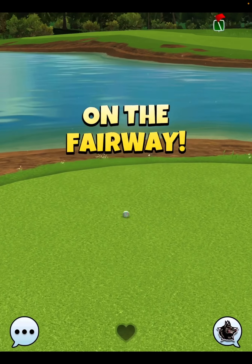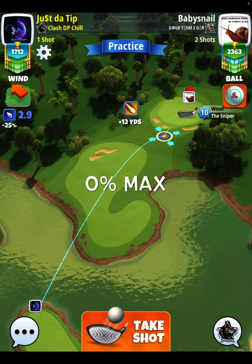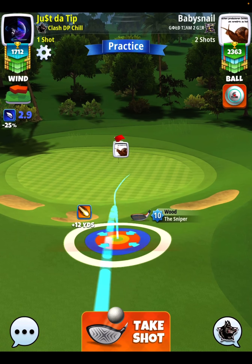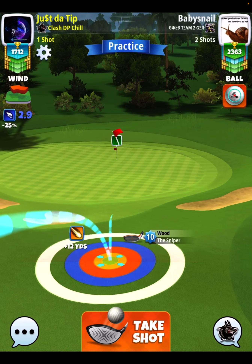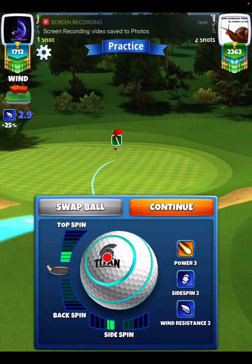We land nicely on the fairway, leaving us for shot number two, which is going to be played 0% at max. If you have a high-level sniper, you can take the shot with this. If you don't, bring your horizon — it's going to be the same setup, but you're going to get the benefit of the power with that club.